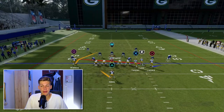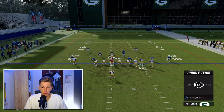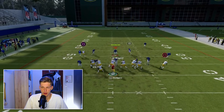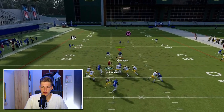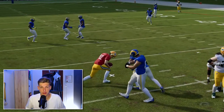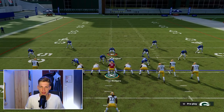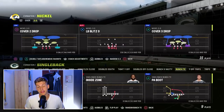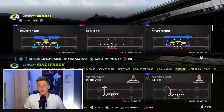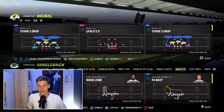I'll show you this one more time just so you see that it is consistent. We're going to block our running back, double team right here, and then snap the ball. We'll step up and you see we have a lot of time — we can scramble right there. Of course if I want to put some man-beating routes on the field then I'll also have something to throw, but this is more so just on the pass protection side of it.